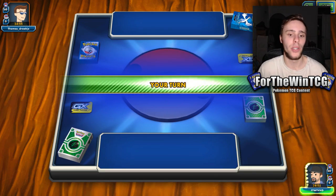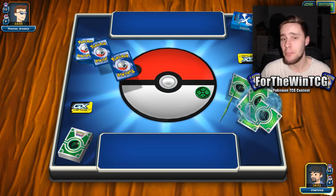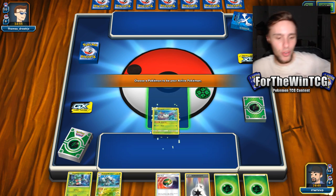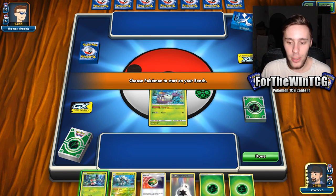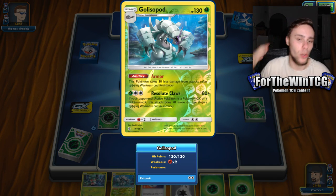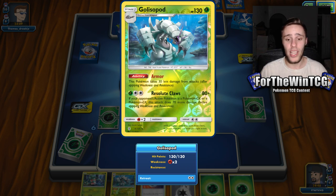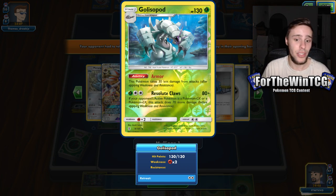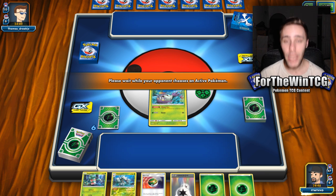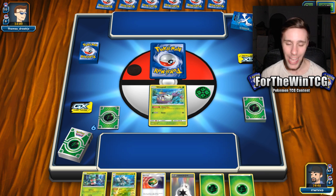Golisopod has a very similar problem to Garchomp — if you are behind by one attachment, you are pretty much screwed. So EXP Share works very well with this. Plus, Resolute Claws for 80 damage with at least one Lurantis is 100 damage on a non-GX, which is pretty good. On a GX, with Lurantis, 170 raw is fantastic. We do have a Choice Band just in case we have the opportunity to hit some big numbers.